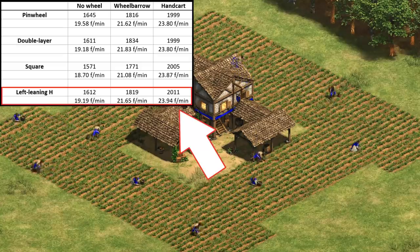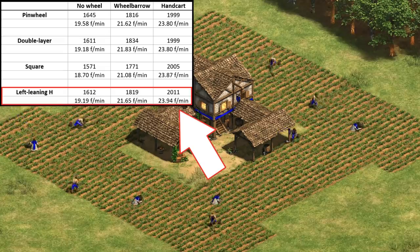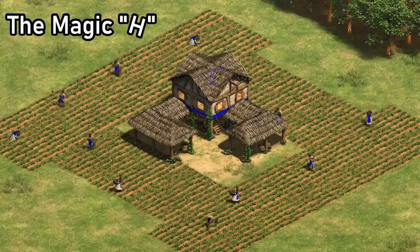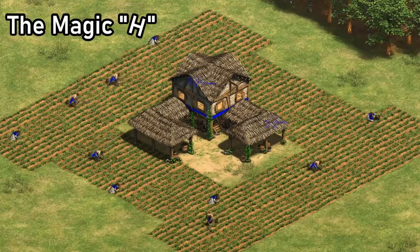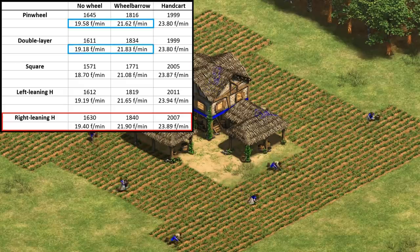That improvement holds up until you get hand cart, after which all of the farm layouts we've seen are comparable for unrelated farm mechanic reasons. I then tried it in the other orientation as a right-leaning H and got slightly better numbers both before and after wheelbarrow, though I only tested each case for seven minutes, so there is going to be some randomness. It's hard to say if they're truly different. Comparing them to the pinwheel and doubling up, the results are again quite promising and right in line with those.